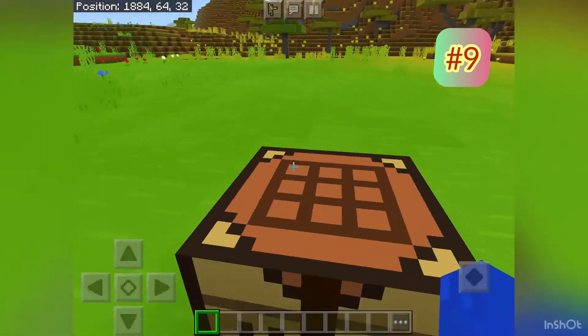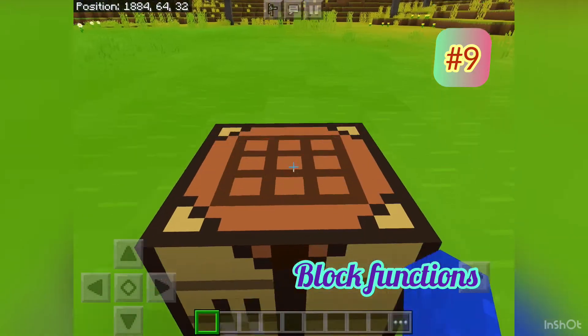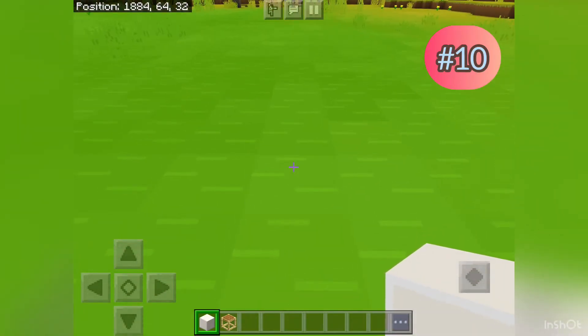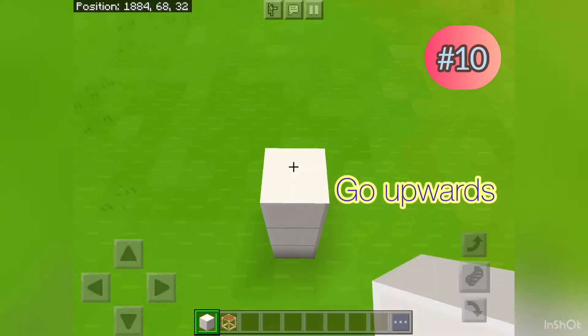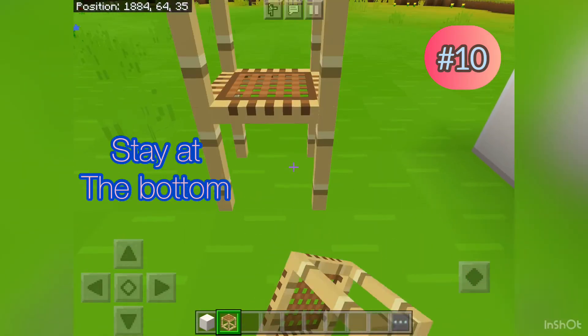Did you know to place normal blocks upward in a vertical direction you have to go up like this, but for scaffolding you just need to stay at the bottom and continue clicking — oh my god, that's so high!